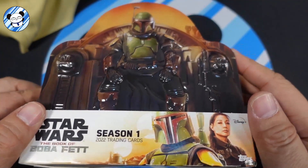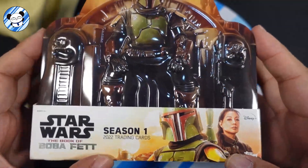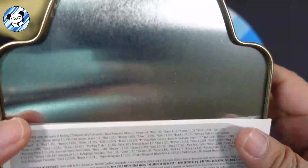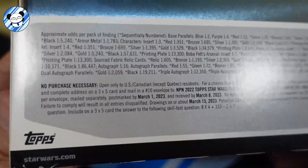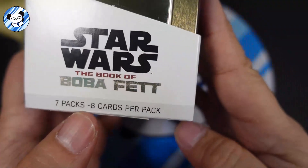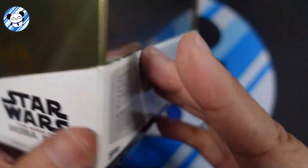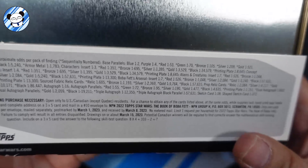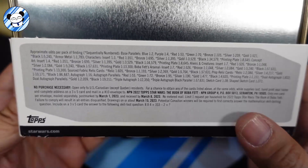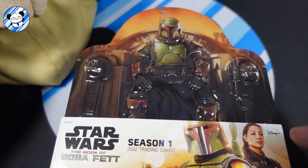Hey guys, welcome back! Today we're going to open another Star Wars product — this is the Star Wars Book of Boba Fett Season One trading card hobby box, the thin case one. You get one autograph, seven packs, eight cards per pack. I'm not sure exactly what you're supposed to get but I think you do get one autograph per box. All right, let's get started — definitely looking for Ming-Na Wen's autograph.